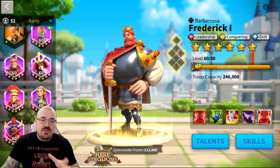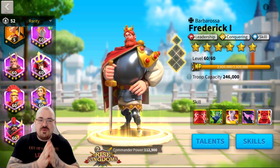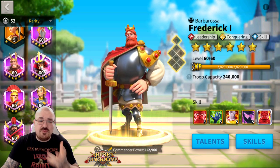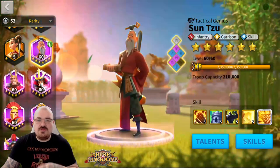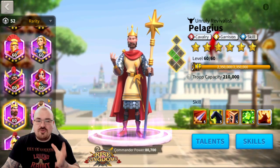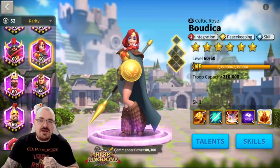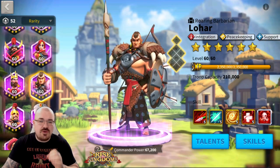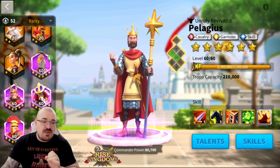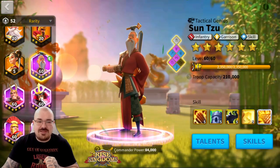Once you're done with your peacekeeping and gathering commanders — farming well and doing events — you want to start working on war commanders. My advice: the first two war commanders to work on are Sun Tzu and Pelagius. You're already working on peacekeepers like Belisarius, Boudicca, and Lohar, but as war commanders these two are the primary ones, and both can be used effectively later into the game.